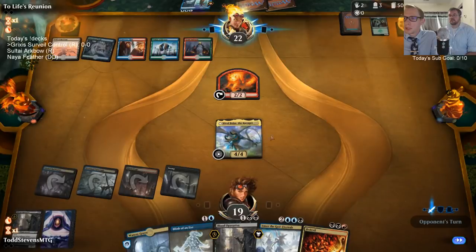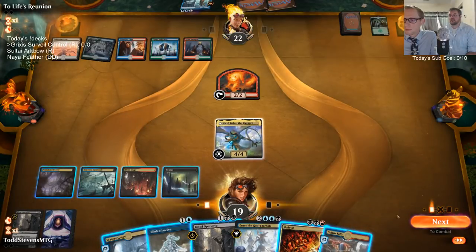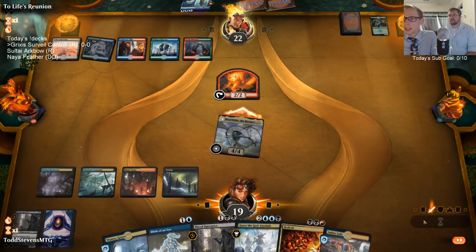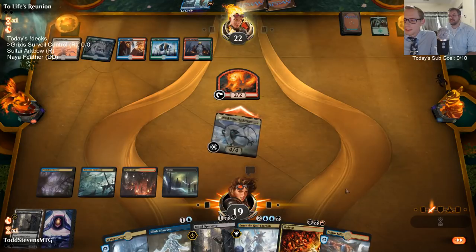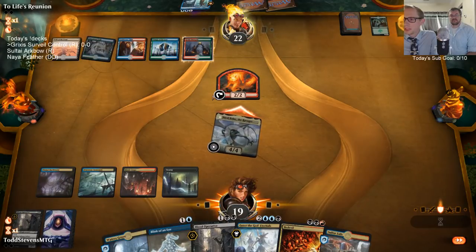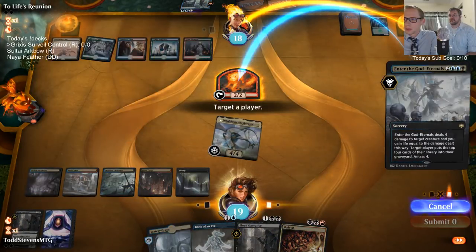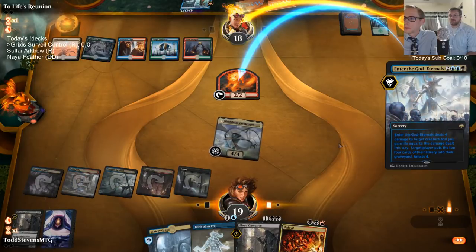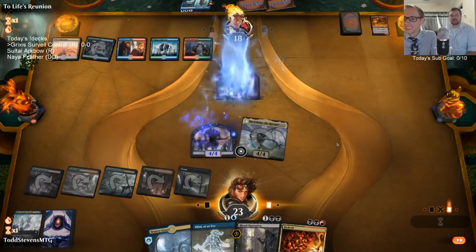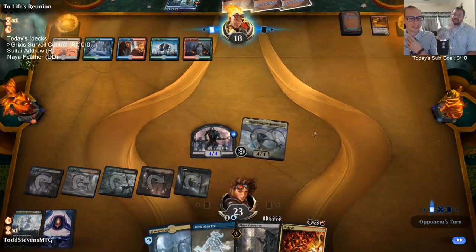They've got Quasiduplicate — this is definitely a Risen Reef deck with Field of the Dead. The main question is removal sequencing; it's pretty easy to just play Enter the God-Eternals here. I kind of want to play Blood Operative but also save removal for something better than killing a 2/2. David's passing through from a DC assignment on his way back to Atlanta — an 11-hour trip he's splitting into two days.